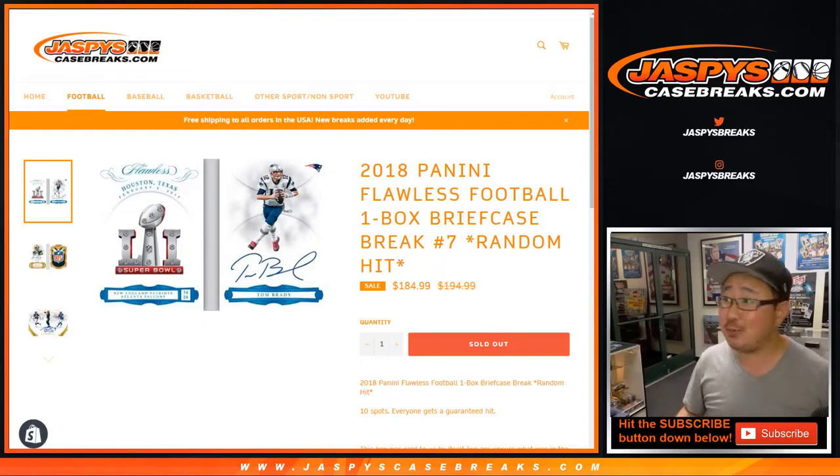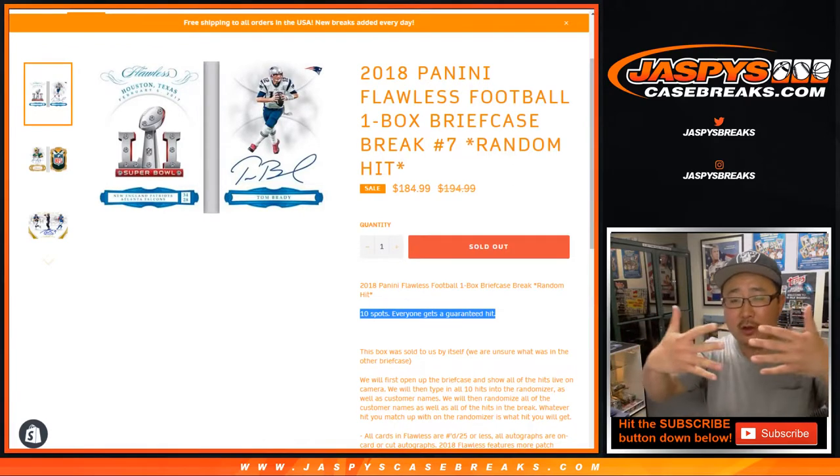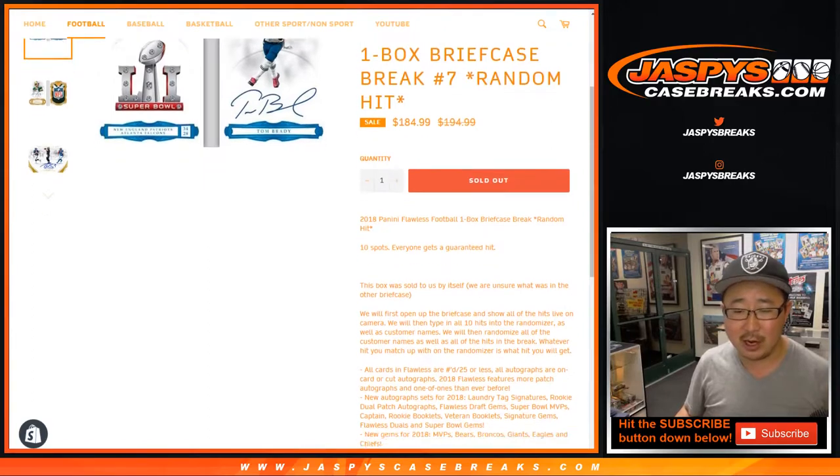Good evening everyone, Joe for Jaspi's Casebreaks.com. We did it — we finally filled up that 2018 Panini Flawless Football, won a briefcase break, random hit number 7. Everybody is guaranteed something. And on the off chance that we get an extra hit, usually it's an extra relic — we'll combo the two relics together and that'll be like that 10th hit. We'll do our best with a combo kind of on the fly.